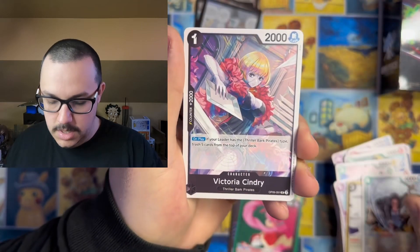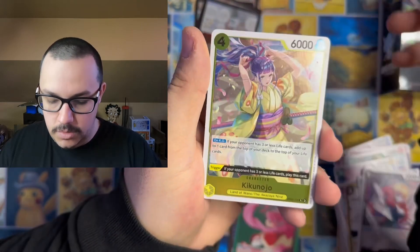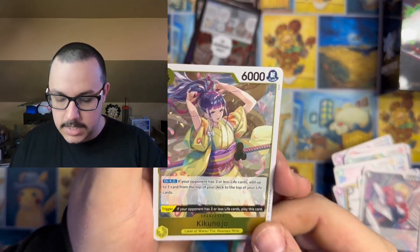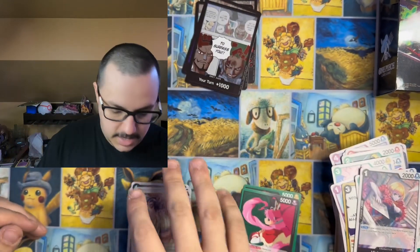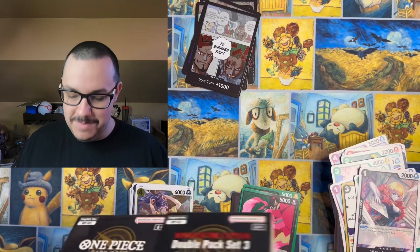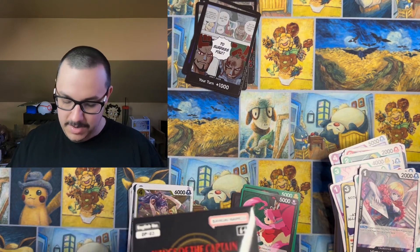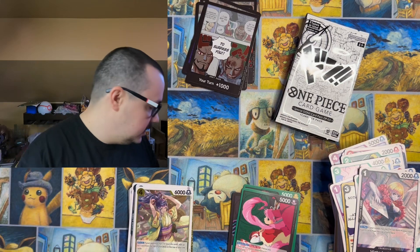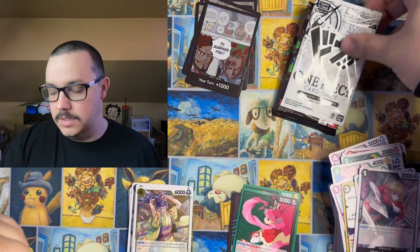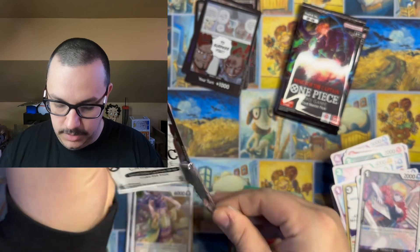We got Saul, Sindri, Suru, and a Kikunojo. Bear with me on these names — I know you One Piece fans are cringing as you watch me struggle through.